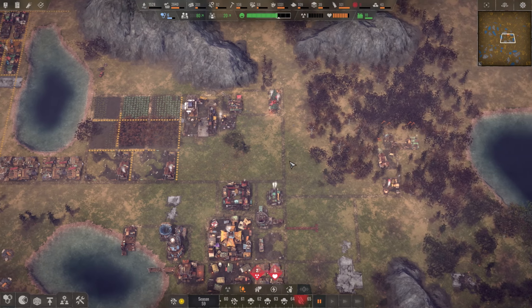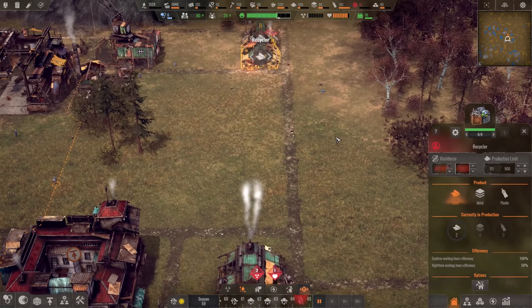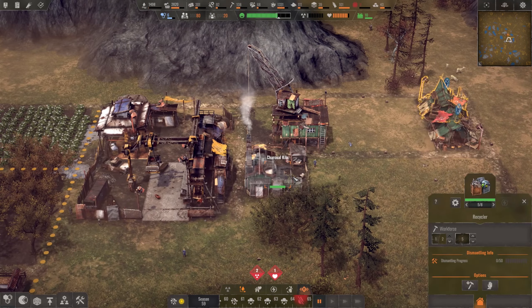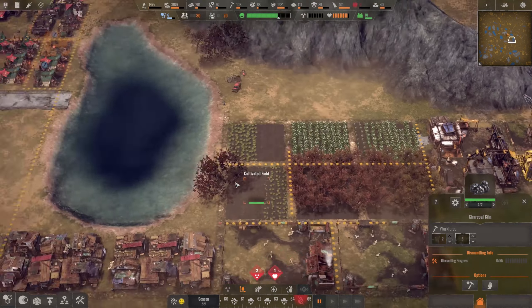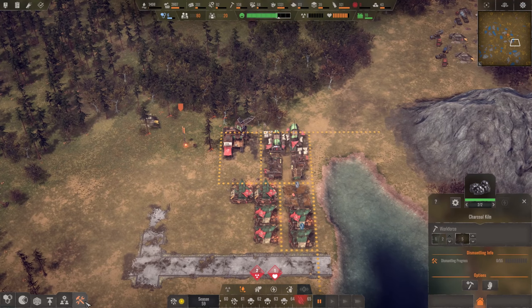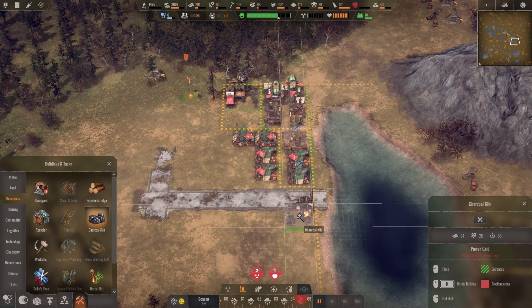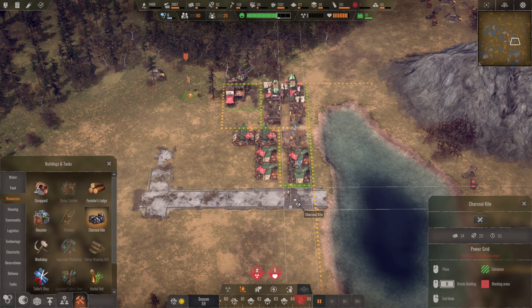Hello everyone and welcome back to Endzone: A World Apart. In today's episode we're gonna be continuing on with our big expansion. We're gonna start by demolishing a bunch of buildings and then rebuild a second charcoal kiln because our next expansion is going to involve using a lot of charcoal.